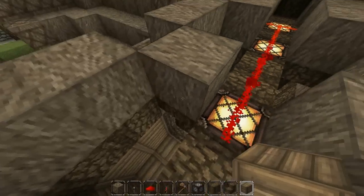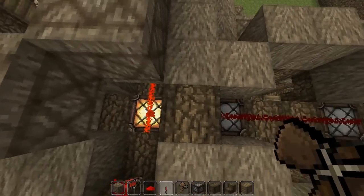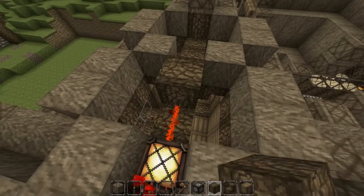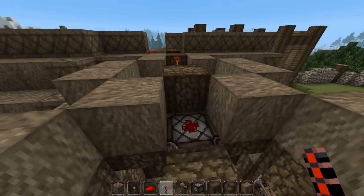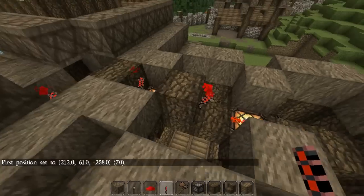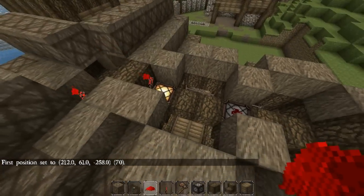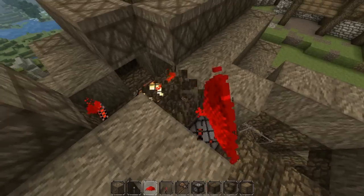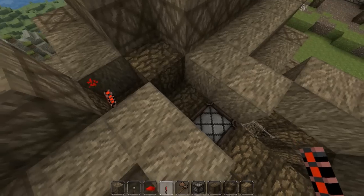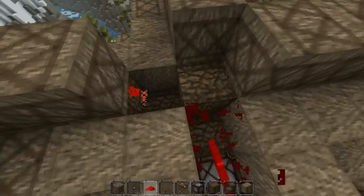If I pass the redstone through a series of blocks, like this - if I want to power that, which will go to the next one. If I do this, does that actually invert the signal? Doesn't look like it does. If I put a block on there which takes power from that... except it doesn't take power from that, does it?